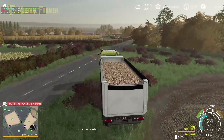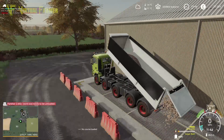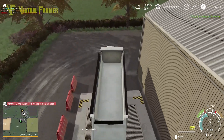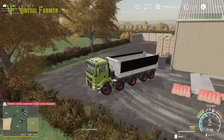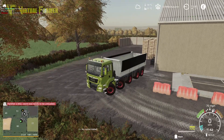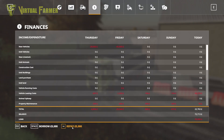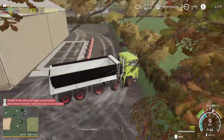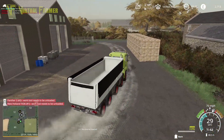First we need to get rid of this sugar beet because our Panther is already half full again. Second load of sugar beet — another 10,600. We're over 72,000. I need to pop into here, switch over, and repay the rest of the loan. We are now once again loan-free. We do have hired equipment, but yes, loan-free.